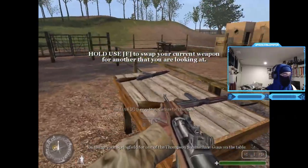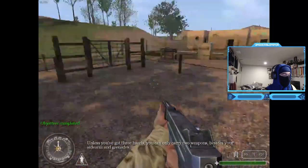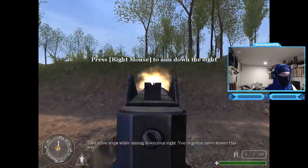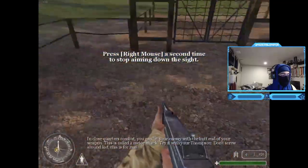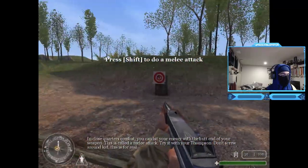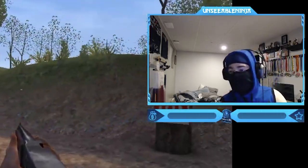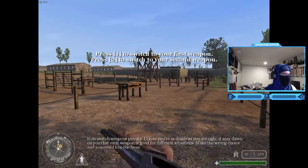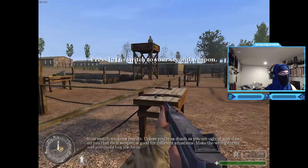Exchange your Springfield for one of the Thompson submachine guns on the table. Take a few steps while aiming down - you're gonna move slower this way. In close quarters combat, you can hit enemies with the butt end of your weapon - this is called a melee attack. Oh shit - melee only Call of Duty 1 walkthrough! It may dawn on you that each weapon is good for different situations; make the wrong choice and you could buy the farm.